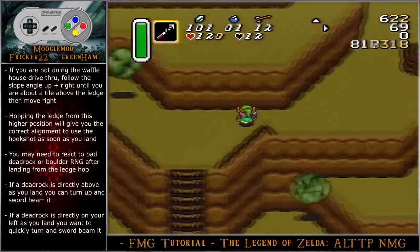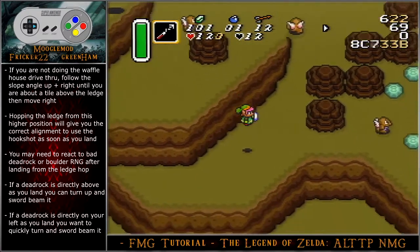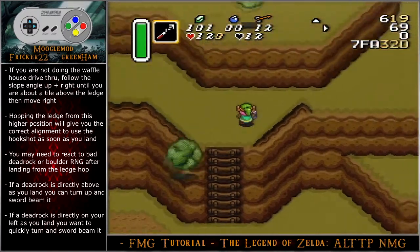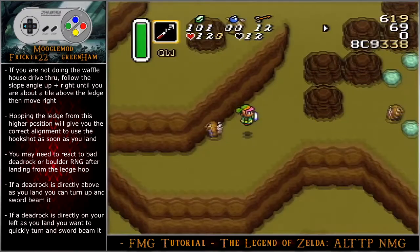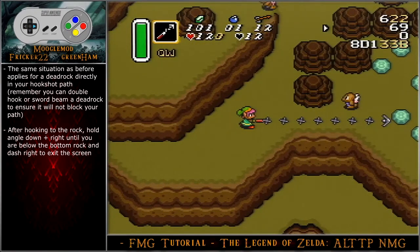If you are not doing the Waffle House drive-through, follow the slope angle up-right until you are about a tile above the ledge, then move right. Hopping the ledge from the higher position will give you the correct alignment to use the hookshot as soon as you land. You may need to react to bad dead rock or boulder RNG after landing from the ledge hop. If a dead rock is directly on your left as you land, you want to quickly turn and sword beam it. If you choose to hookshot to the right, be aware that the bad movement RNG from the dead rocks can block you.